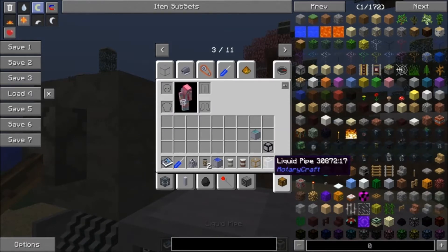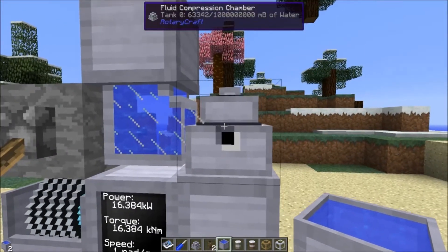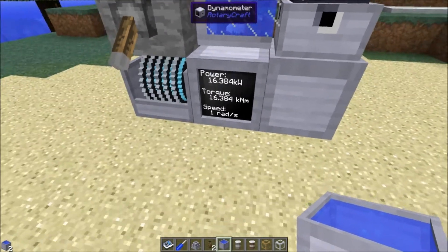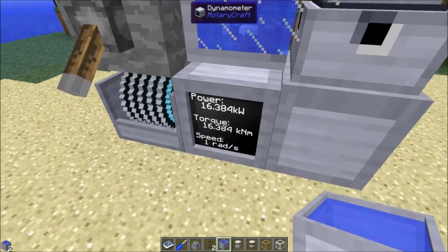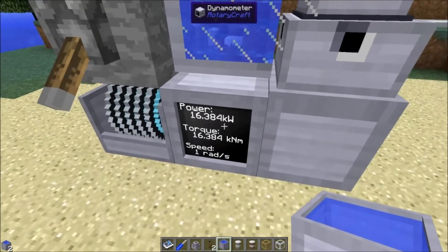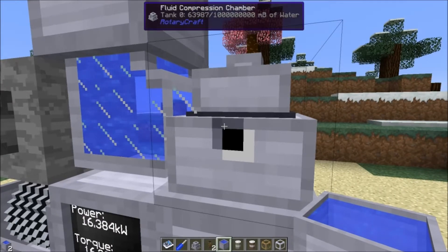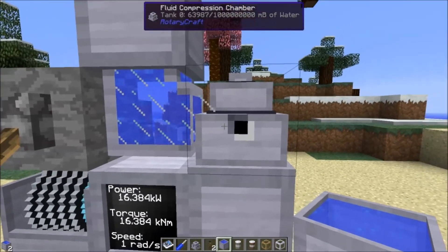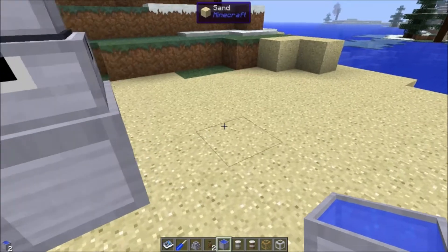Let's put some water in here and see what the liquid does. Remember, this is 16,384 watts — the same power as the first time around when it only stored 2,500 millibuckets. But now we've geared this down to only one radian per second, pure torque. It can store 63,987 millibuckets of water, which is just under the amount a standard reservoir can store. So at minimum power, as far as liquids go, you're looking at it only being about as good as a reservoir.